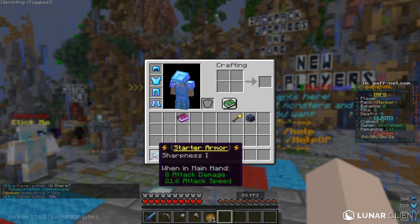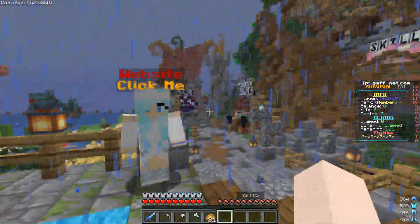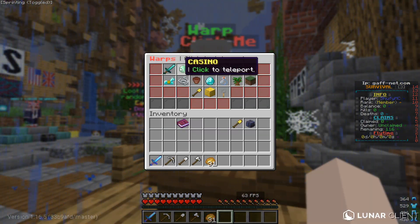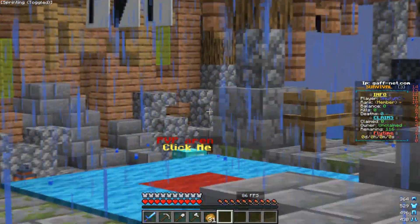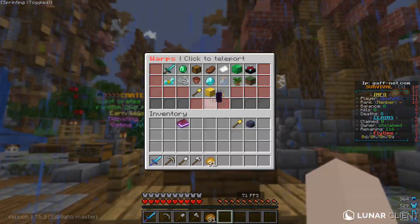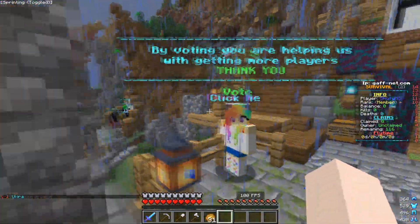This is basically the spawn where you spawn. When you come on the server you get some neat gear — starter armor, Protection 1 diamond, and a sword. Over here you have Discord, over here you have the website. And over here we have the warp NPC — you can click him and these are all your warps. You can go warp PvP, warp crates, warp pool. Or you can just do /warp and it will pop up the menu so you can choose where you want to go.